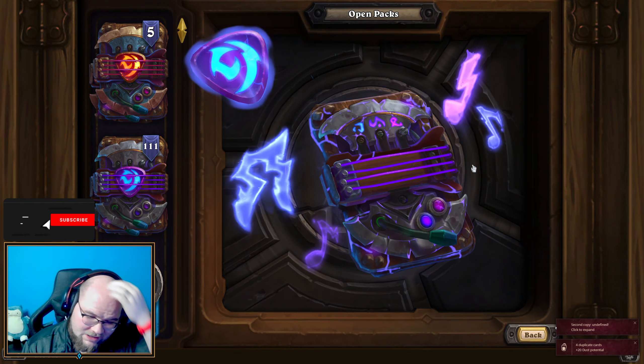We're almost down to the 80-pack mark — more epics, though. I'm very happy with that. Another golden rare, actually one more to get to 80. One downside to getting such good early luck in the first two or three packs is it makes the rest feel a little lackluster sometimes — but when you get lucky like that, you can't really complain.